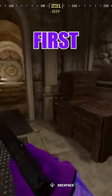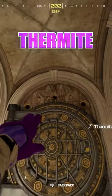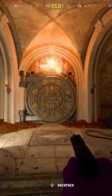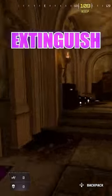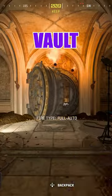Run down the stairs to the first secret room. To open the large vault door, grab a thermite or molotov and toss it at the vault. Certain circles on the vault will light up red. Light the corresponding torches around the room and extinguish any already lit ones, then the vault door will open.